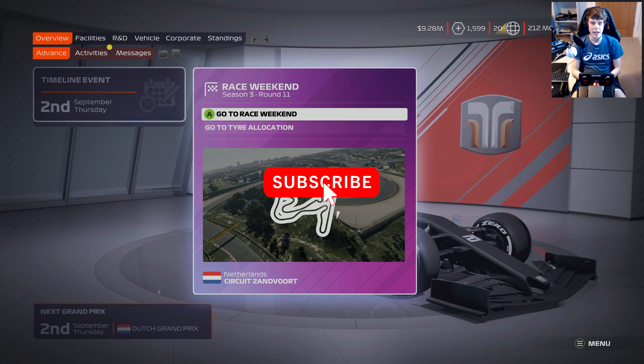Hello everyone and welcome back to a brand new video where today we're here back with round 11 of season 3 of the F1 2021 My Team Career Mode. We've sort of reached that weird stage now where My Team and the Williams Road to Glory have caught each other up again. There's going to be a little bit of Zandvoort on the channel this week — a rather difficult track to race on in F1 2021. The high level downforce of the AI is going to be a tough one to try and counterbalance this weekend.